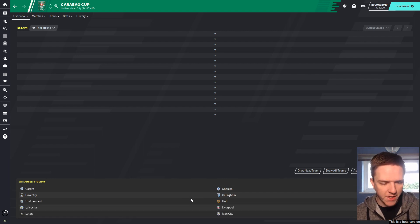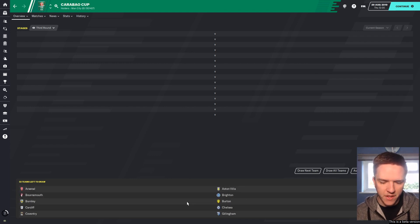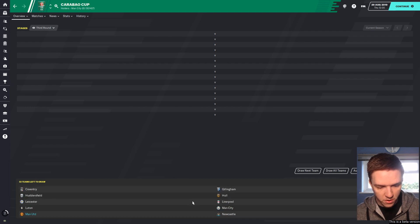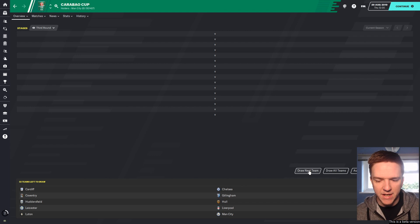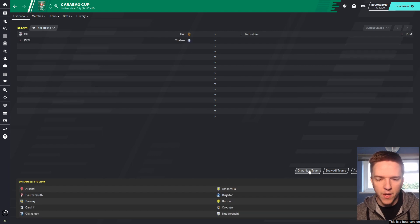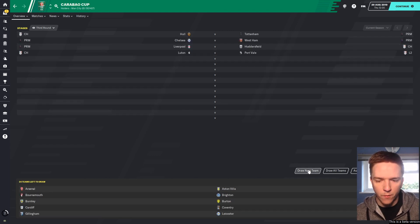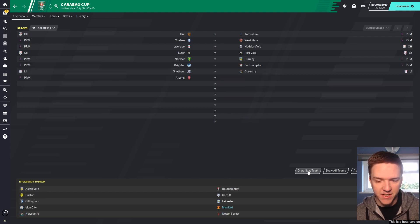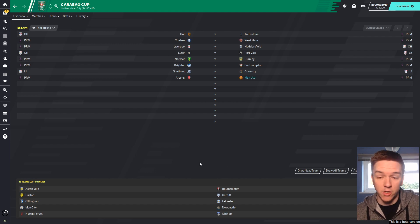So it's the third round of the Cup — 32 teams, I believe. This is where the top seven of the Premier League come in, plus all the teams that got through the second round. In terms of smaller teams, we've got Southend, Wickham, Preston, Port Vale, Oldham, Luton, Coventry, Gillingham — some small teams still in here. Let's see who we're going to get. We've avoided Liverpool... but we've got Arsenal instead. Of course we do.